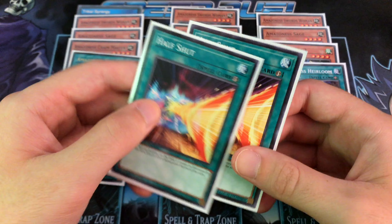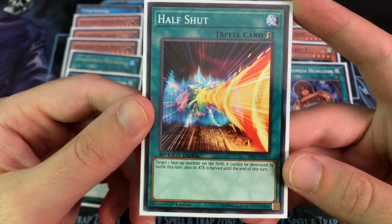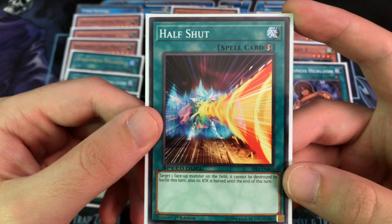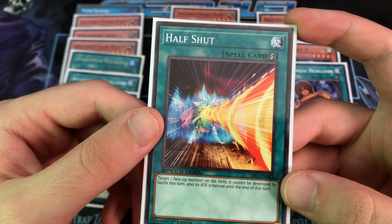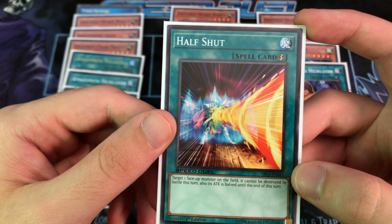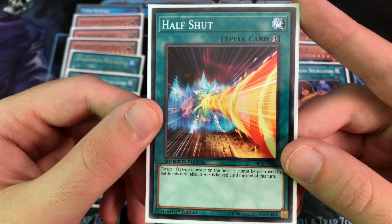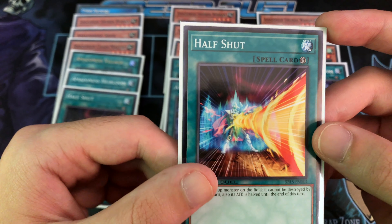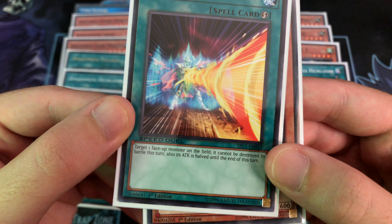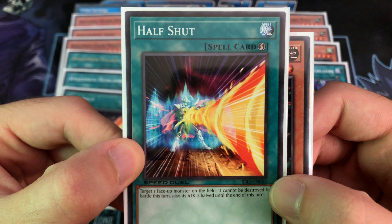Another invaluable card is Half Shut, which synergizes well with all the monsters in terms of keeping them alive. You want to maintain constant field presence and pressure on your opponent, and this deck works really well with that strategy of keeping monsters coming through Amazonist Village and surviving attacks with Heirloom. Half Shut is a quick-play spell that halves your monster's attack but allows it to survive battles that turn.